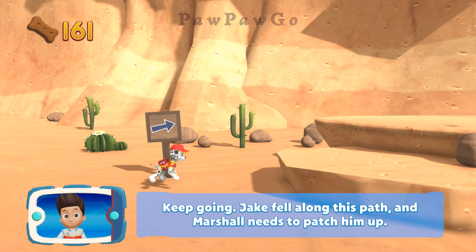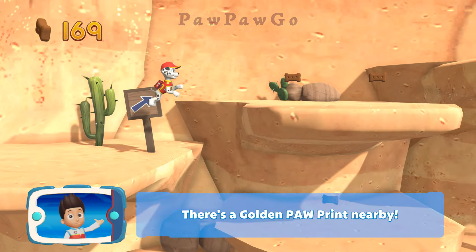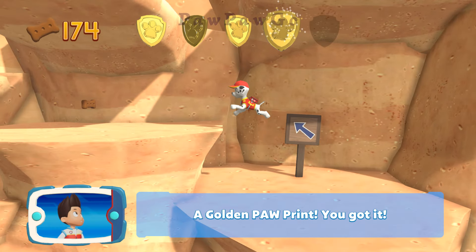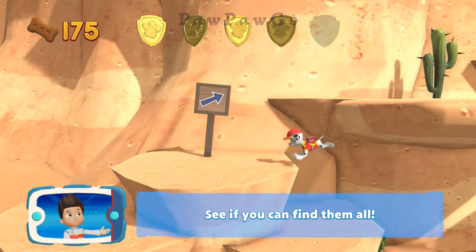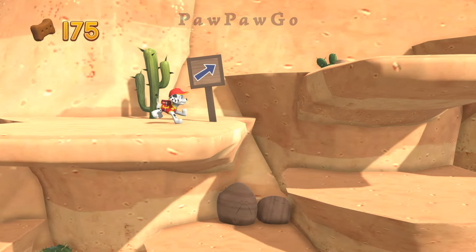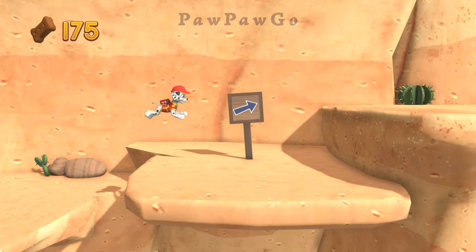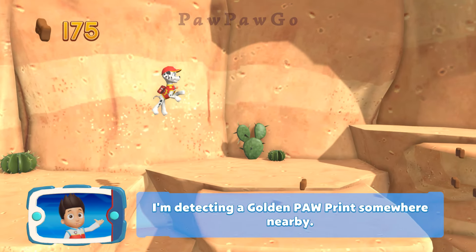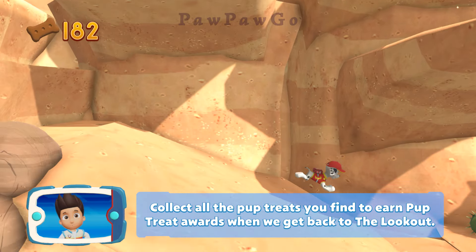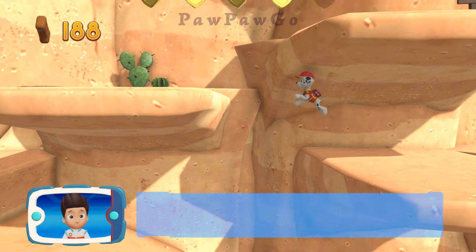Find and collect all the pup treats — keep going! Jake fell along this path and Marshall needs to patch him up! There's a golden paw print nearby! A golden paw print — you got it! See if you can find them all! A golden paw print! I'm detecting a golden paw print somewhere nearby! Collect all the pup treats you find to earn pup treat awards when we get back to the lookout!